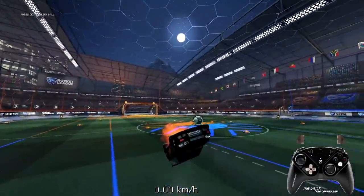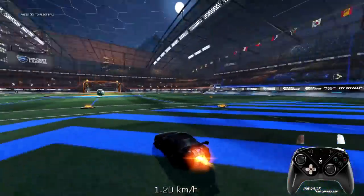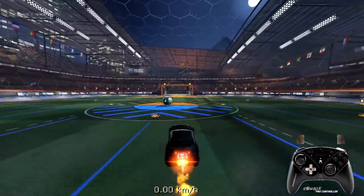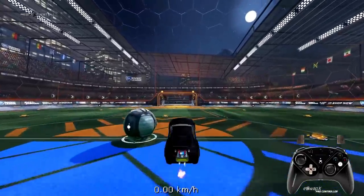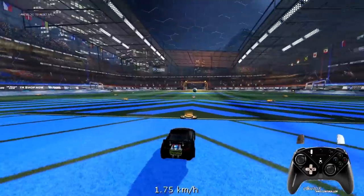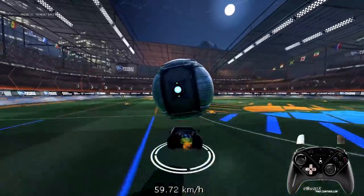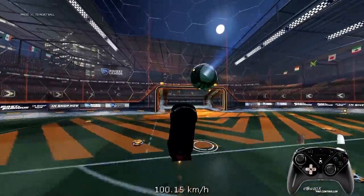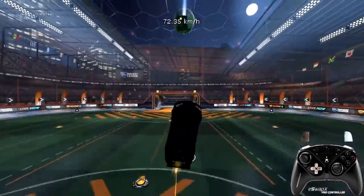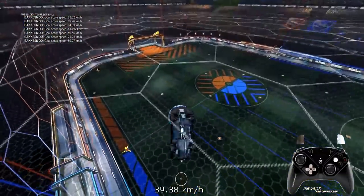Another tip is practicing delay flicks — when you press the jump button a second time to flick, immediately cancel the flip forward so your car gets stuck in air momentarily, then release the flick at the end. This lets your car get stuck in air briefly and then release the motion to actually flick the ball. If you're way too close to the ball you can still recover that mistake with delay flicks.